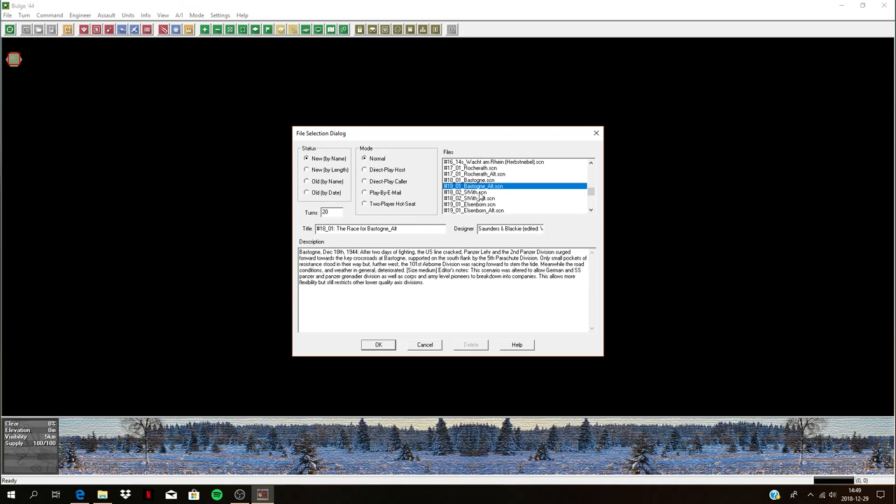Let's have a look at this scenario. Saint-Vith, 42 kilometers northeast of Bastogne, December 18th — so that's two days into the attack. Initially the defenders of Saint-Vith were a ragtag bunch of units thrown together by chance. The importance of the road network radiating from the town was realized by both the US and German high command. As the Germans were hastily preparing an attack to take the town, CCR of the 7th Armored was rushing to help in the defense. It's a small-size scenario here.